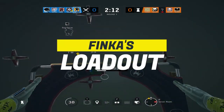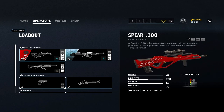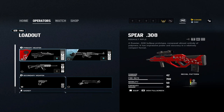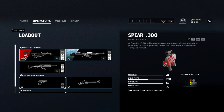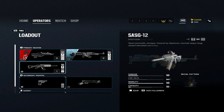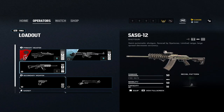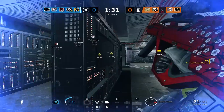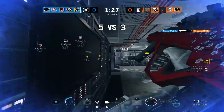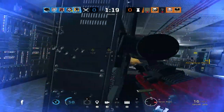Finka has three different primary weapons, all completely viable for different situations and playstyles. She has the Spear 308, the LMG, and the SASG shotgun. The Spear 308 is your typical AR — slow firing but does decent damage and is definitely a viable option, however it has a very slow fire rate. The LMG has a decent amount of damage and a lot of bullets in the magazine, and while it's also a slow-firing weapon, it makes up for it in damage. The SASG is a shotgun that fires very quickly and does quite a lot of damage, but has a substantial amount of recoil. These weapons suit Finka's ability very well because that reduced recoil and faster reload time help out a ton. The SASG is best suited for rushing, while the LMG or AR is down to personal preference.